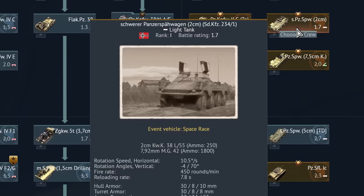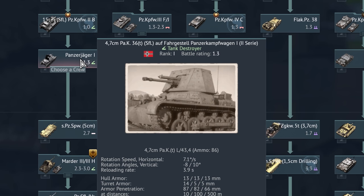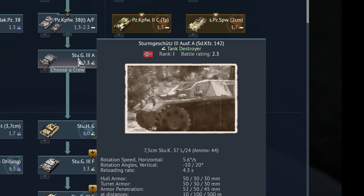Schwerer Panzerspähwagen 2 cm Sonderkraftfahrzeug 234-1. 4,7 cm Panzerabwehrkanone 36 Tschechien Selbstfahr Lafette auf Fahrgestell Panzerkampfwagen 1 2. Serie. You don't choose the Sturmgeschütz life — the Sturmgeschütz life chooses you. This is the Sturmgeschütz 3 Ausführung A Sonderkraftfahrzeug 142.